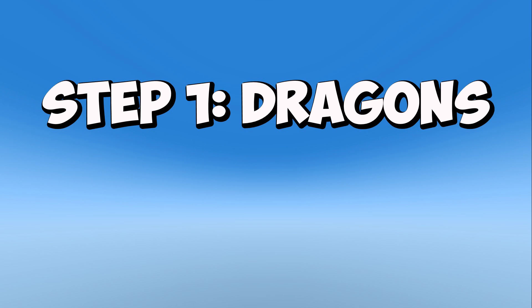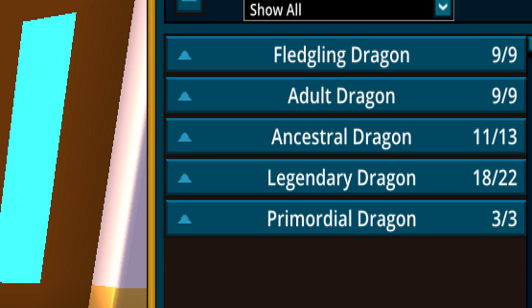Step 1. Dragons. As you can see, I have most of the dragons in this game, which means more magic find, which means more stellar drops.